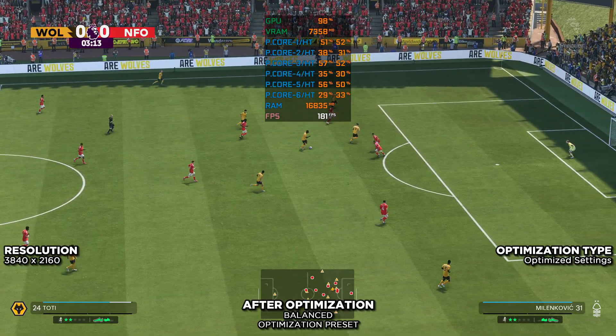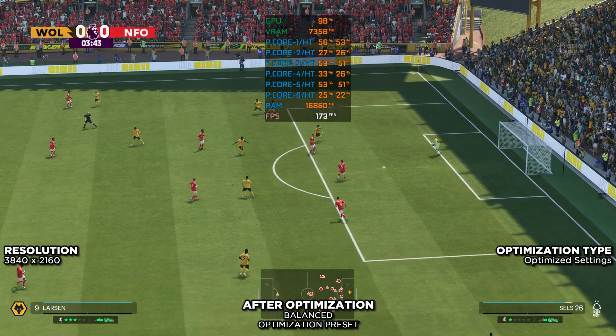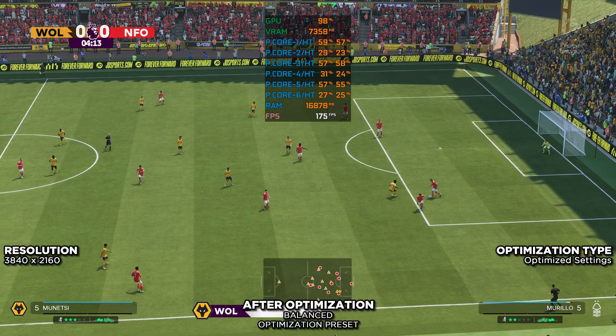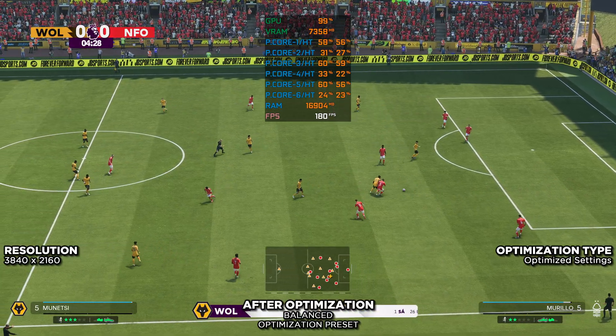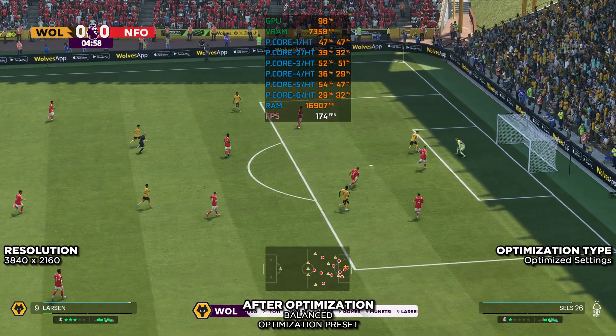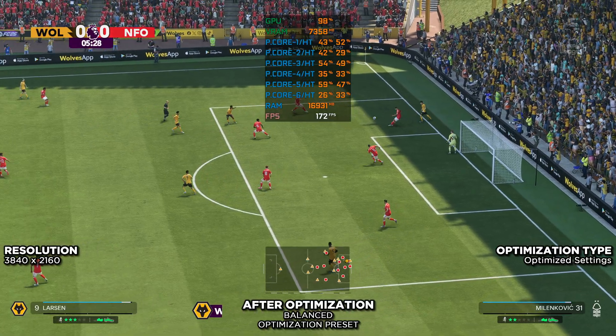Excellent run in possession. Decent chance! The keeper making sure there were no scraps for them to feed on. The initial 11-4 Wolves — it's a 5-2-3 out of possession. Oh, magnificent from the keeper! Fantastic stop!